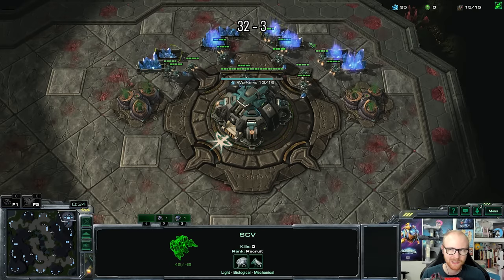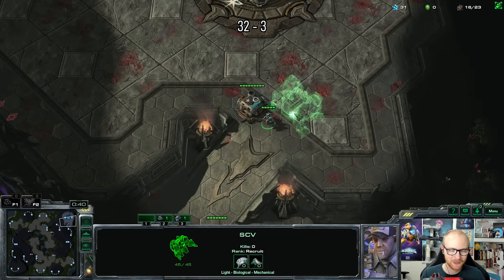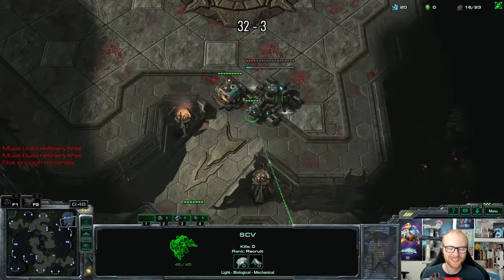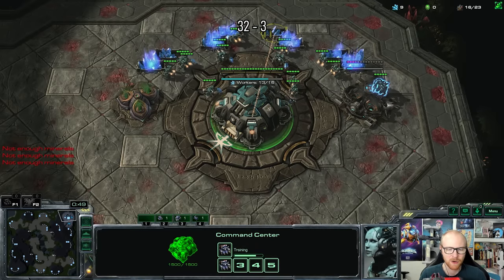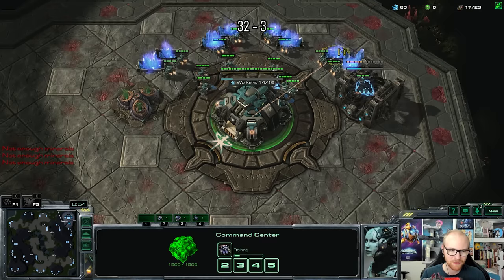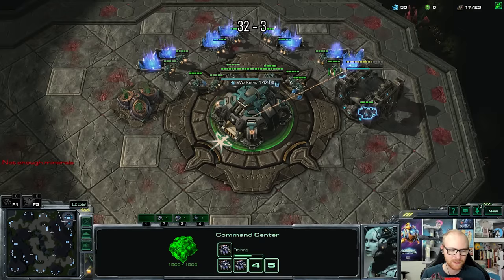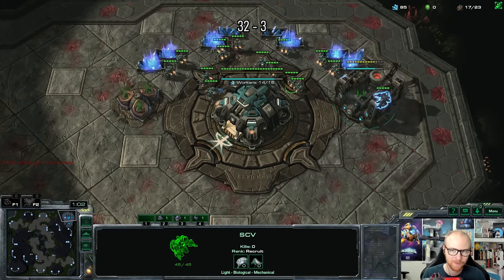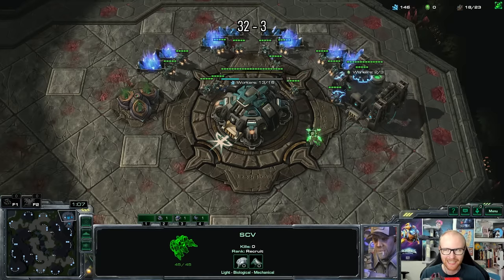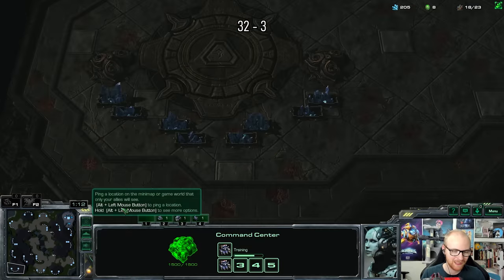I actually have a crazy idea that just popped into my mind. I could potentially go for a 1-1-1 plus a proxy starport. If my opponent scouts me with an observer, phoenix, or oracle, they would see something that looks almost normal - never quite standard but almost. Then I could show up with a bunch of cloak banshees and maybe finish it off with some kind of landed viking attack. It sounds insane and will be very close to pull off, but I'm going to give it a shot.